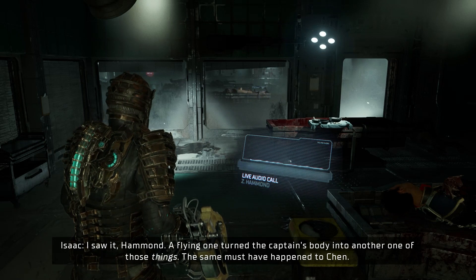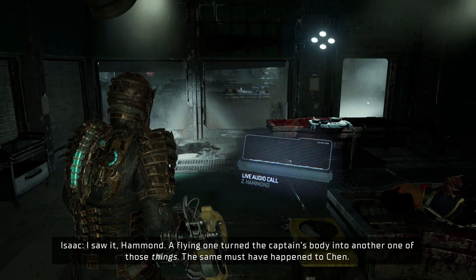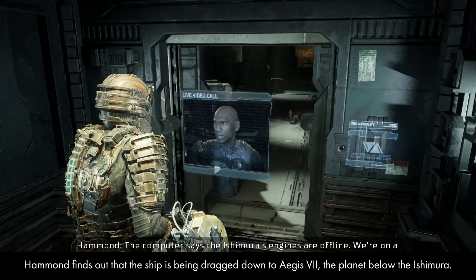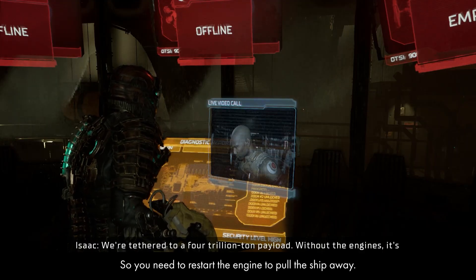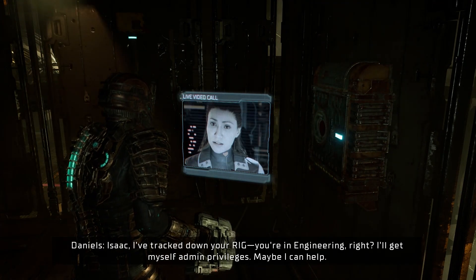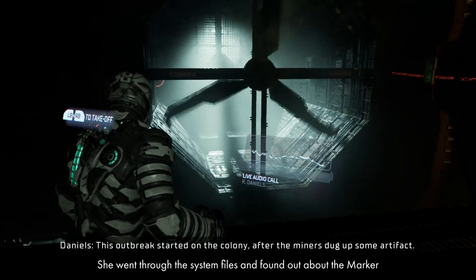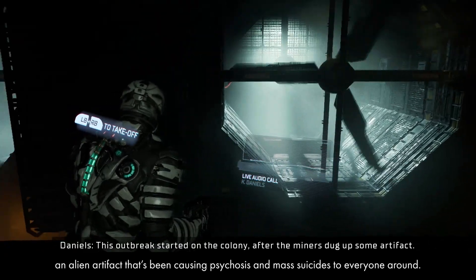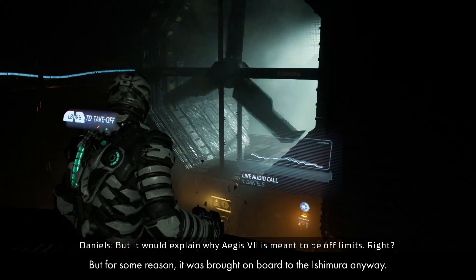You kill the captain and get his codes, transmitting them to Hammond. A flying Necromorph had turned the captain's body into one of those things — the same must have happened to Chen. Hammond finds out the ship is being dragged down to Aegis 7, the planet below the Ishimura, so you need to restart the engines. Later, Daniels gives an update: she went through the system files and found out about the marker, an alien artifact causing psychosis and mass suicides to everyone around it — but it was brought on board anyway.